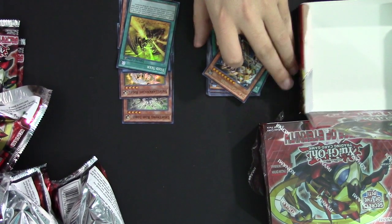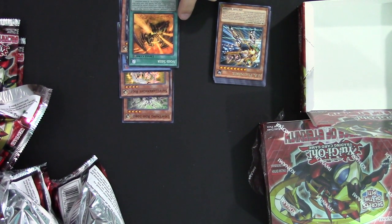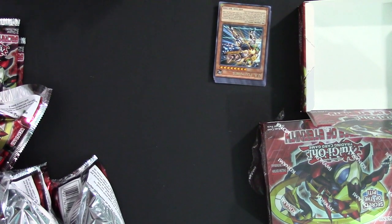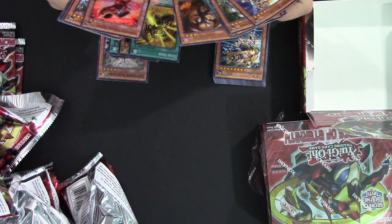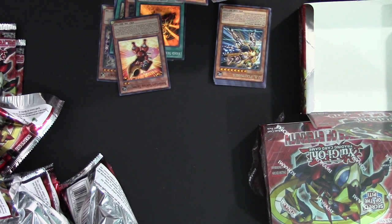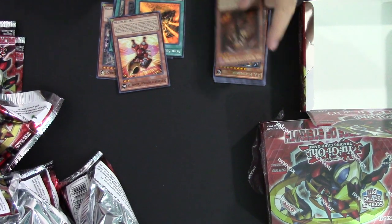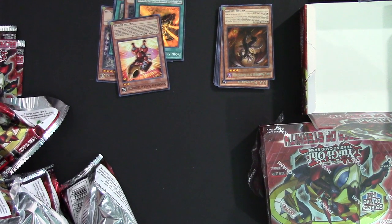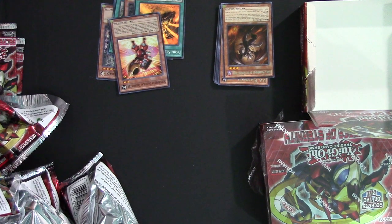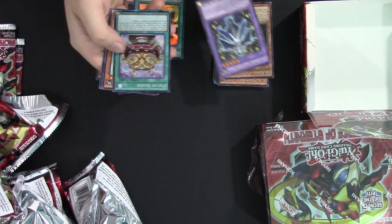Void Seer — target one Infernoid monster you control, that target is unaffected by the opponent's card effects this turn. If three Infernoid monsters you control would be destroyed by a card effect, you can banish this card from your graveyard instead of destroying one of those monsters. That's not bad at all. Super Heavy Samurai Trumpeteer and Farfa, Malbrancher of the Burning Abyss. If this card is sent to the grave you can target one monster on the field and banish it until the end phase — really good to let Burning Abyss play around certain cards like Winda.